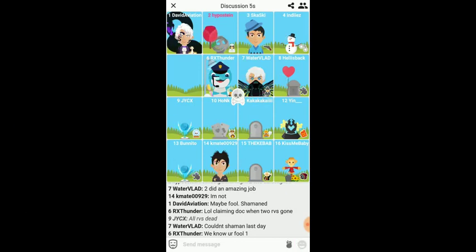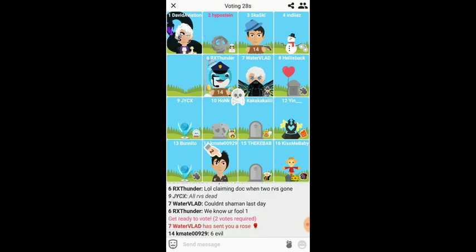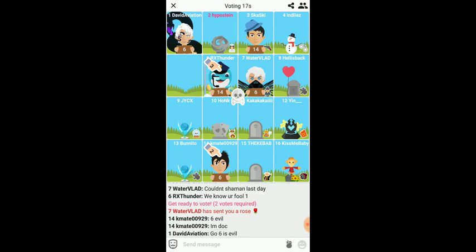My last hint is that you can make use of ethical suicide. Suicide is not allowed in general, but if the village is about to eliminate you because they trust a werewolf claiming Doctor, you can commit suicide so that the villagers know you are true and the werewolf lied. This hint only applies in ranked, since suicides only count in ranked — in other modes the games will not count at all when you suicide.